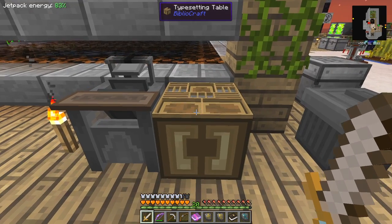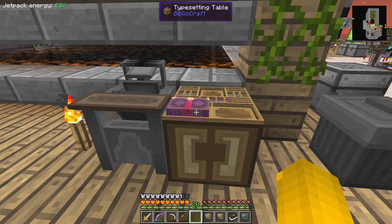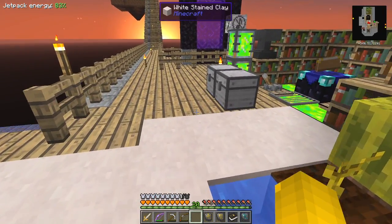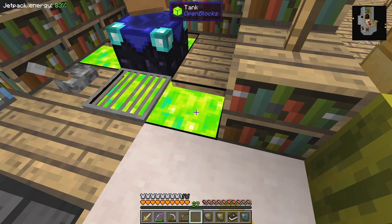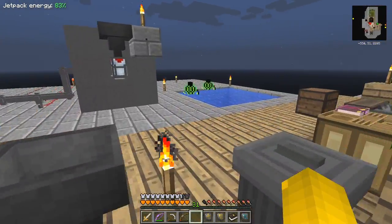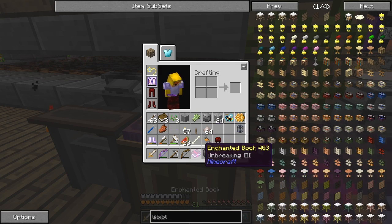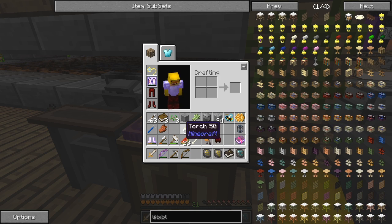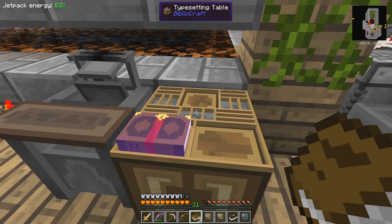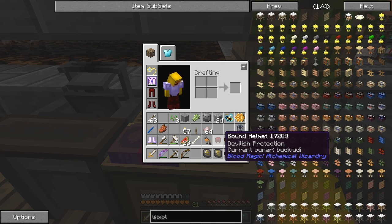I've got 20 XP on me — that's probably not enough. What I need to do now is put this book with the one I want. Not unbreaking because that's already maximum — it's the efficiency I want to double. So I simply put this efficiency book in the slot here and it tells me I need 31 levels. So let's go and get 31 levels — open hand on this, you should be able to simply right-click and get 31. And with that what we do here now is put a book in.